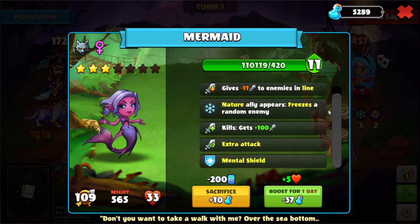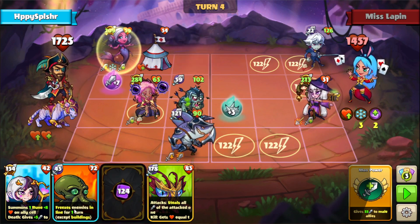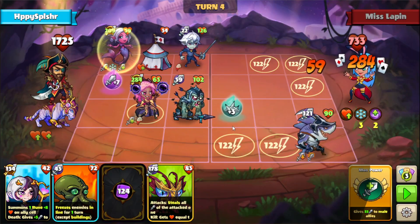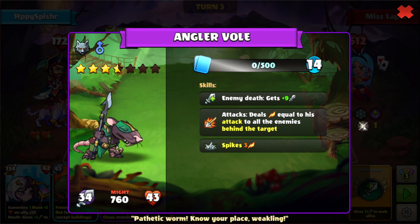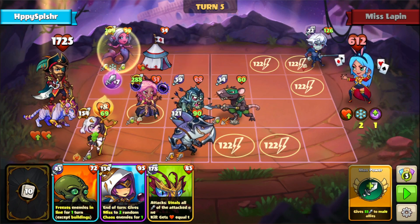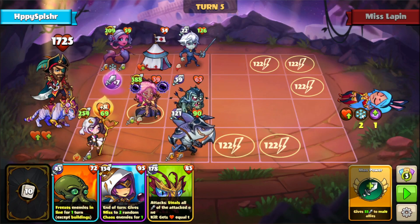We're going to go with this melee hero on A3 — it's a mermaid. Let's freeze a random enemy. We'll go with another hero over here. I don't want to use this freeze hero skill. This adherent just has a little bit of an attack boost when the pierce goes off. We have this angler vole with an attack that deals damage to enemies behind the target, which effectively counts as a pierce. We'll go with this range hero on D1 just to spread out our damage. And we actually have lethal right there — so much for the bunnies. That was Miss Lapin.